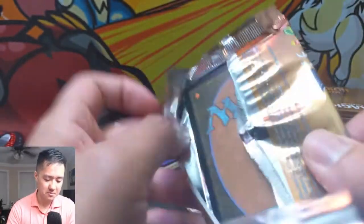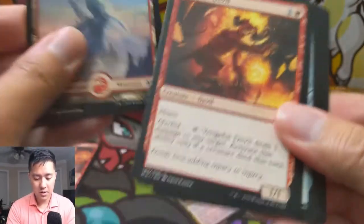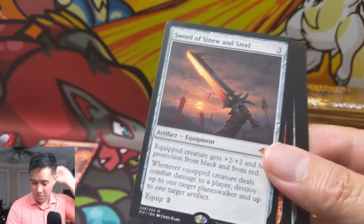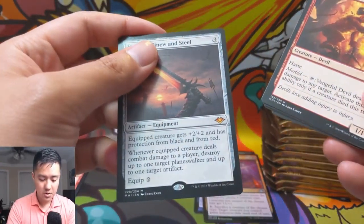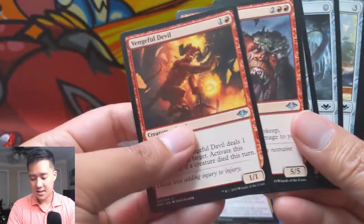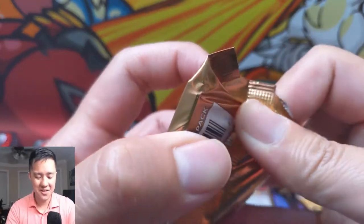Yeah, at the beginning of your next upkeep they just disappear — so it does nothing. Illusion foil. Snow-covered mountain. Sword of Sinew and Steel — this is the second one we've pulled. It targets a planeswalker and up to one artifact. I feel like that's kind of a sideboard card at best, but swords always have potential.